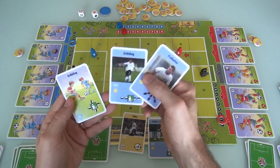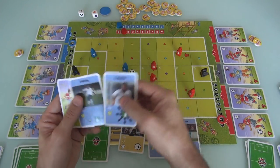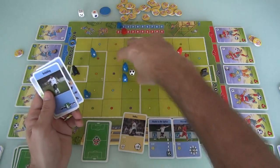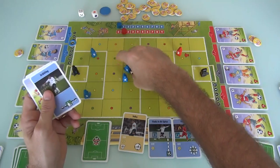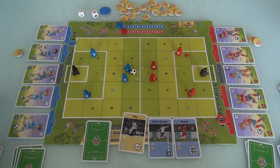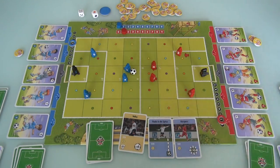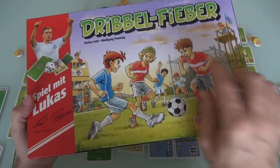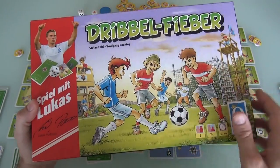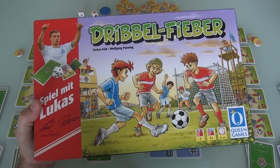On my turn now, I've got a bunch of cards but no pass cards, so I'll dribble around. The game keeps going like this until all the Poldi cards are gone — that triggers the end, and whoever has the most points wins, or you can get a tie. And that, folks, is the basic kick-and-run of Dribble Fever. The real game is the advanced version. If you want to see that, hit the 'i' in the top right corner or follow the show notes. 5, 4, 3, 2, 1.